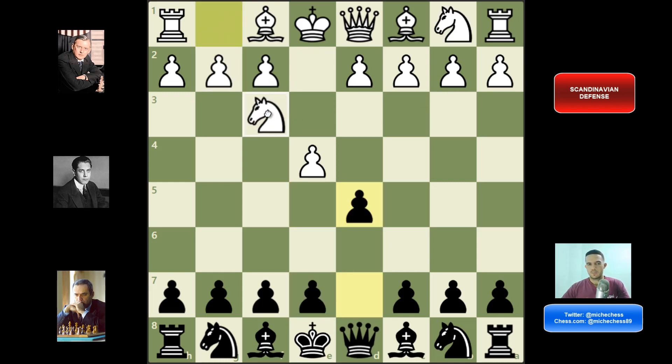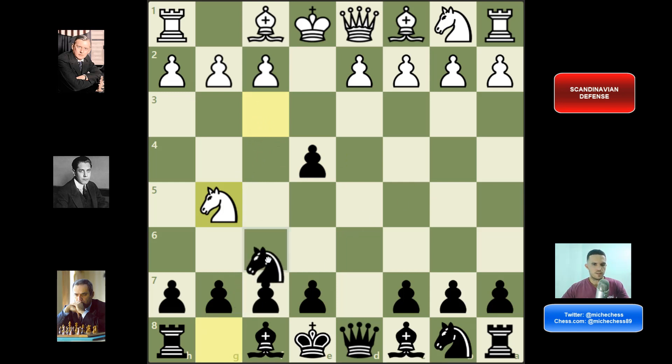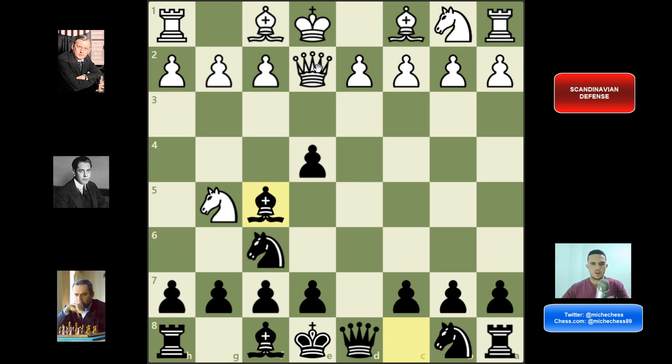There is another line here where white plays knight f3. That's a very tricky line, but if we know the trick and understand the position, we are going to be fine. Here you can just accept the pawn on e4. After knight g5, we can play knight f6, defending that pawn a little. There are two main tricks here. For example, queen e2 is a trick — they are still attacking the pawn. If you play bishop f5, then maybe we are falling for the trick. Black is still better, but bishop f5 is not the best.